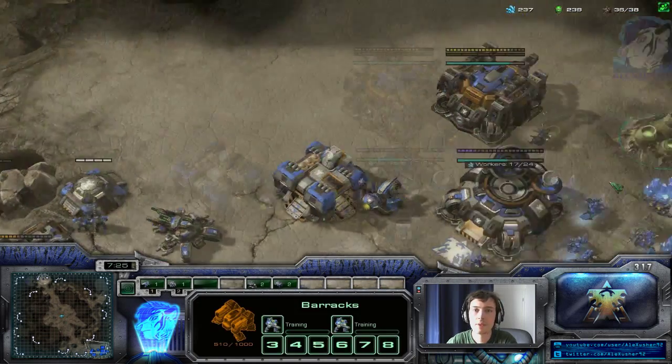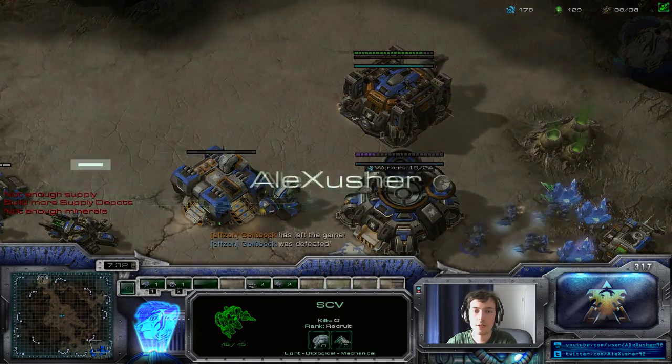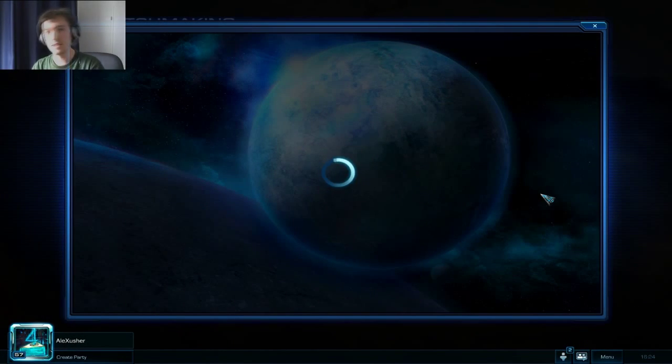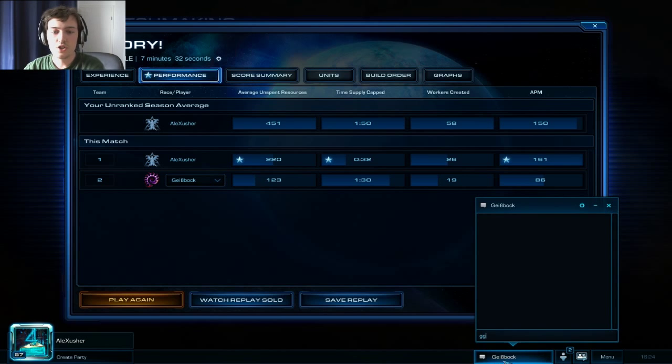He's on one base — basically that's GG. You can't cheese on a 4-player map, you simply can't do it. That's how you defend a 7-roach push, ladies and gentlemen — easy as that. GG.